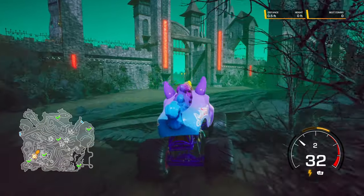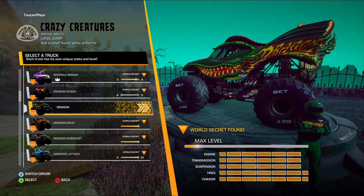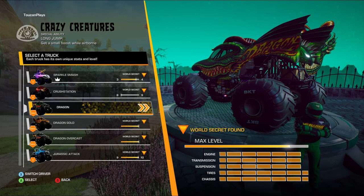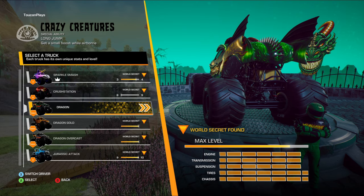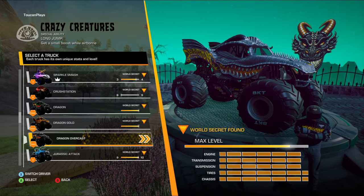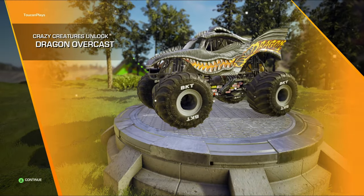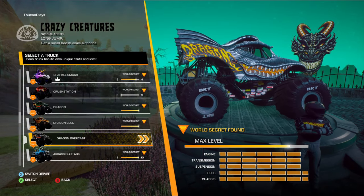I told you I would explain how to get Sparkle Smash later — well, it's later. How to get Sparkle Smash is you have to get 25,000 XP in the Crazy Creatures group. It doesn't matter who you level up; it could be any of these crazy creatures. You've got to level up one of them to get 25,000 XP. I happened to work on Dragon and got him to max level, and that got me the 25,000 XP I needed. In the process of leveling up Dragon, at level 14 I also unlocked a color variant called Dragon Overcast, which is really cool — kind of black and white and gray with orange highlights.